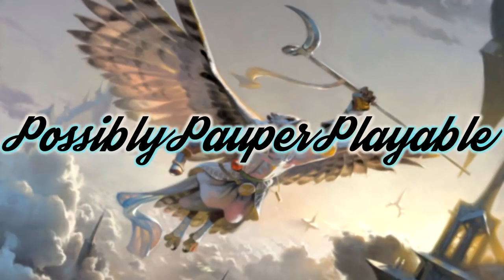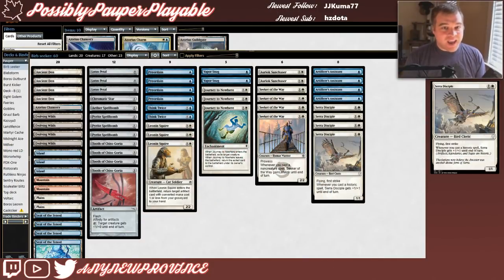I'm in a new province and this week we're going to find out if Sarah Disciple and Artificer's Assistant are possibly Pauper playable. Both of these brand new birds came to the Pauper format with the release of Dominaria. They both care about you casting artifacts, so I decided I would build a Spellbomb deck. Another Pauper YouTuber named Lobert has a great Spellbomb deck called Bomberman — I'll link the video in the description down below.